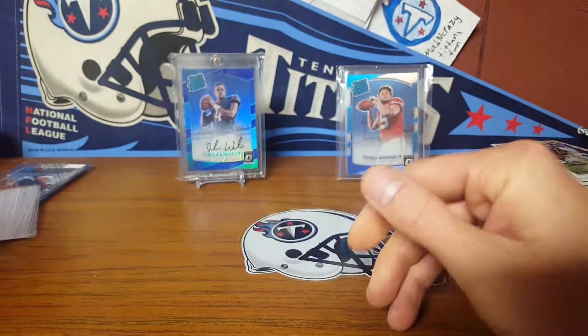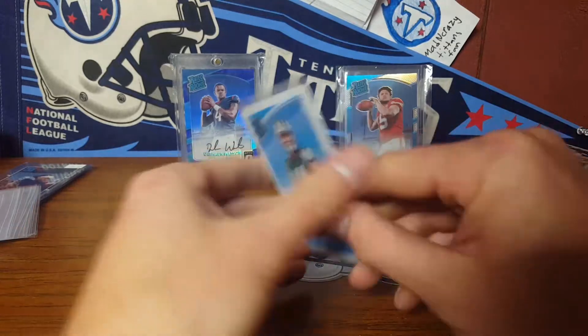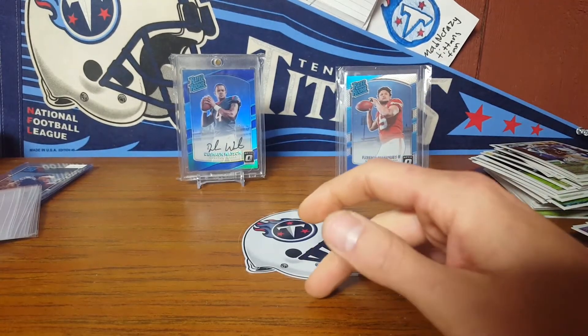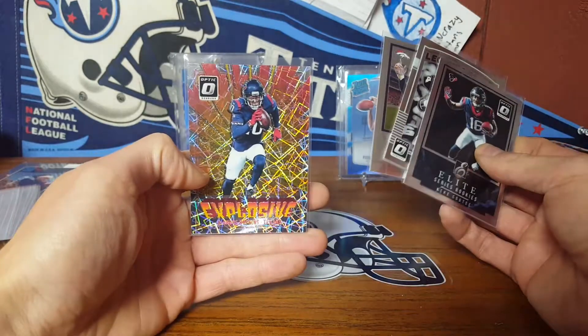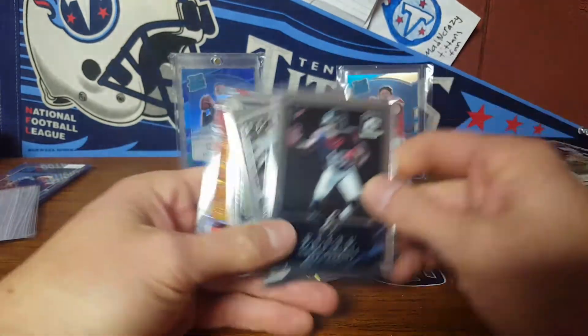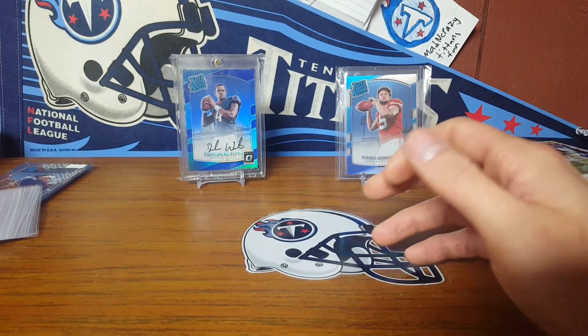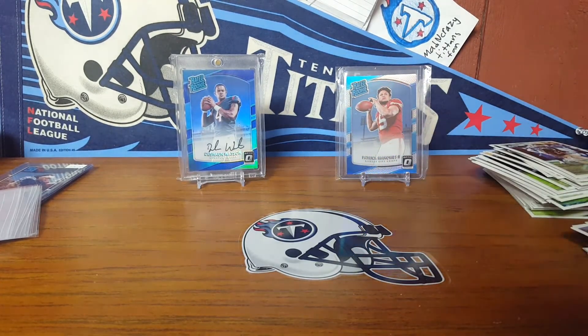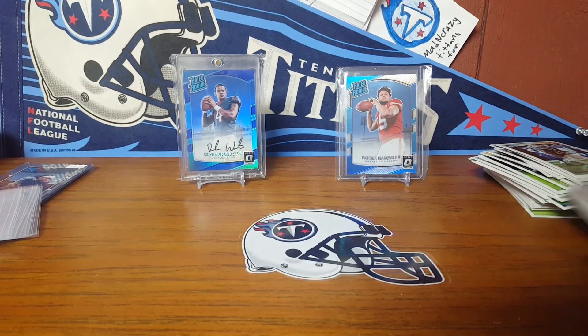Our hit was out of 75 — the Hayden Hurst. They are pretty cards though — it'd be awesome to pull Baker. I did pull a Darnold and Saquon base. No Downtown inserts — I'm hoping in one of these three boxes I do. The Explosive Deandre and a couple inserts. You don't get nearly as many inserts as Donruss, but it's pretty cool. I'm gonna open the next two really fast. Thanks for watching — that's all I got until box number two!